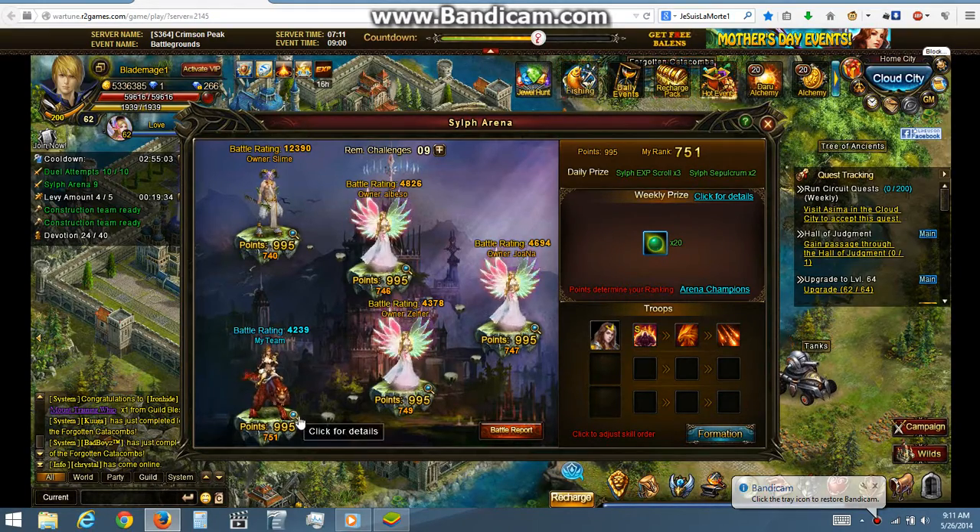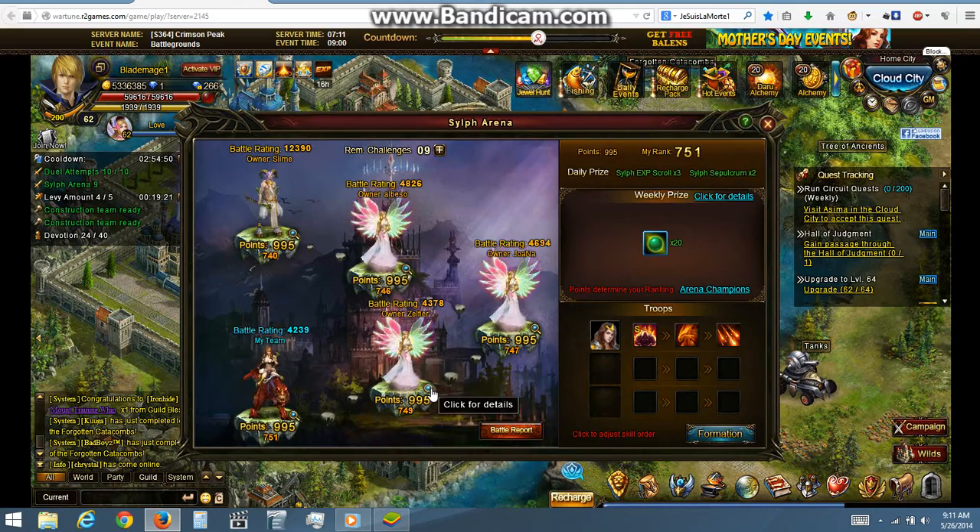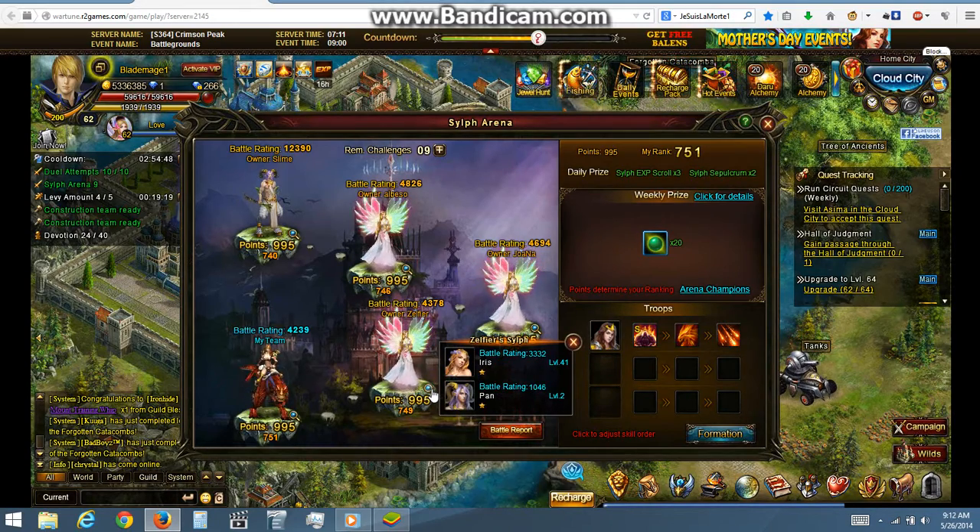We'll start off with my weakest Sylph, just one. 4,239 battle rating — Amazon Queen. I'm gonna fight someone with a higher battle rating than me, but they have much weaker Sylphs as you can see, and just because of that, I'm gonna win.